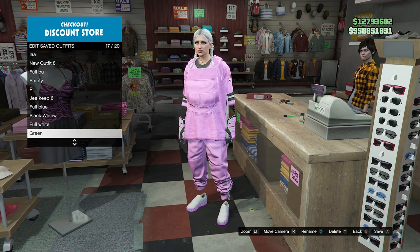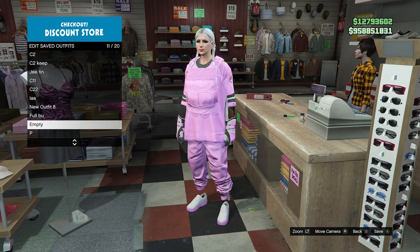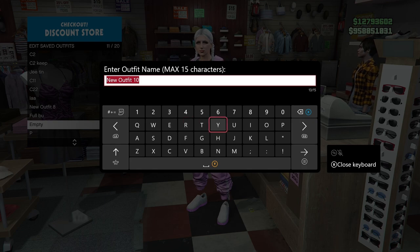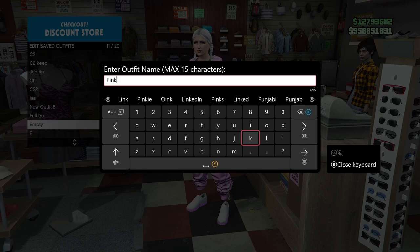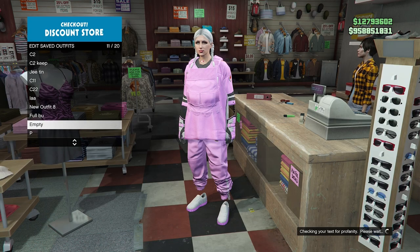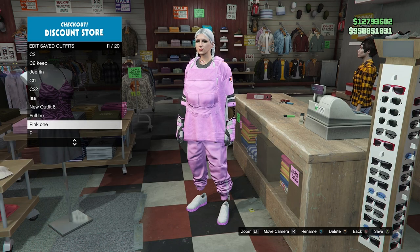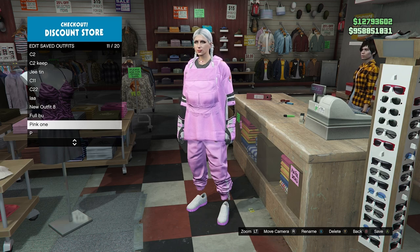Save it wherever you like - we have one spot here. I'll call it 'Pink G' or 'Pink One' - I'm not great with names, let me know in the comments. We can also put a pink helmet on this outfit - head to the beach, select the pink helmet.